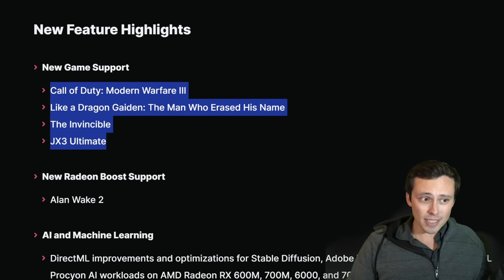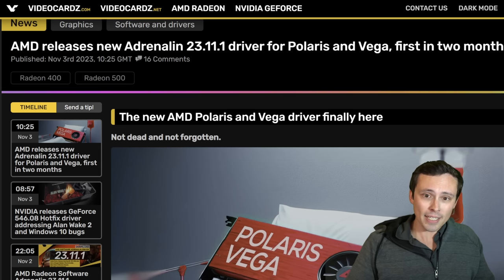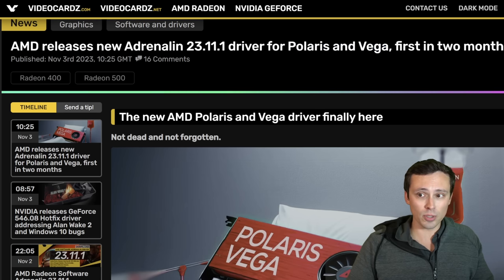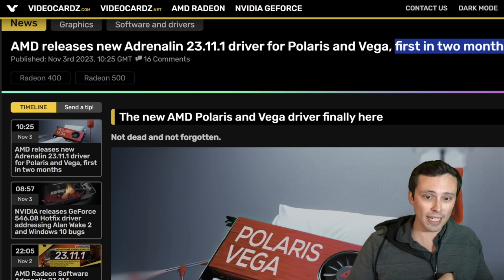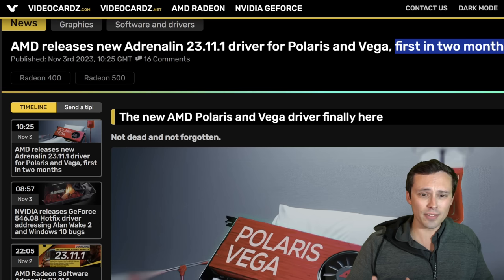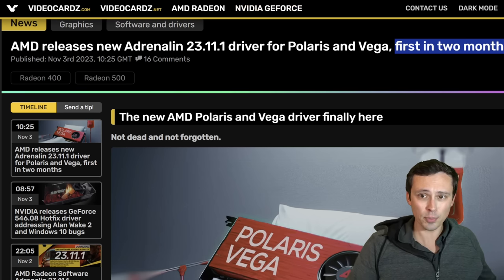Also interestingly, in a separate driver branch, AMD is releasing a new graphics driver for Polaris and Vega architecture GPUs — according to videocards.com, the first in two months. So Polaris and Vega are not forgotten, but it does seem like driver updates for them have been slowing down and they're not part of the main unified driver branch at this point.